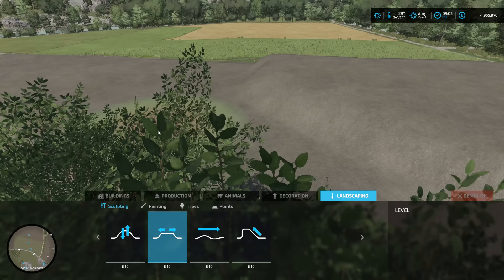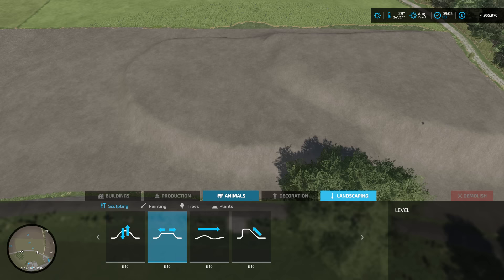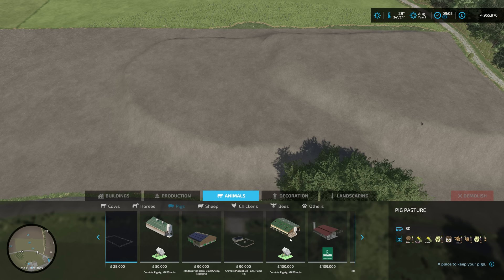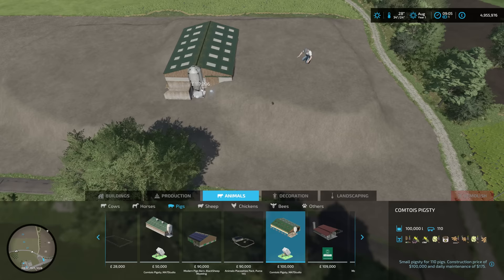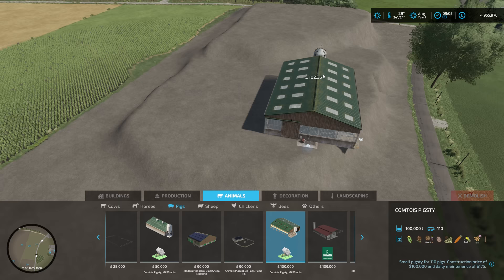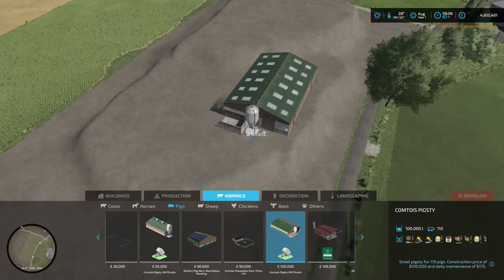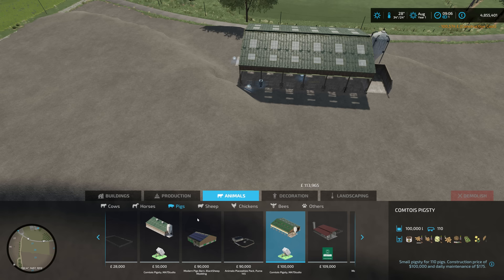We obviously need to put our buildings in to get a footprint to terrain around and work out what tracks we're going to put in. So it's important now to just pick out these buildings. We've got one for pigs and it's pretty bloody cool. We're going to do pigs and cows - that's definite. I'm going to put the pigs with the back end facing here since there's no entrance on that side but there is on this side. That's not too bad - we'll need to smooth around here.